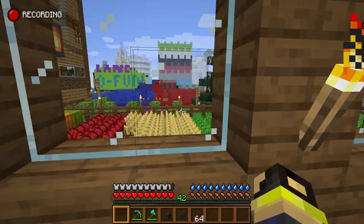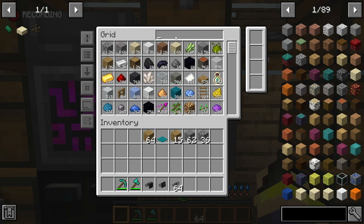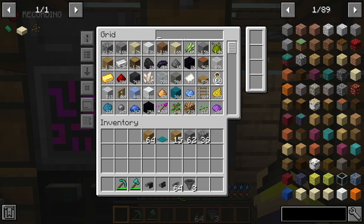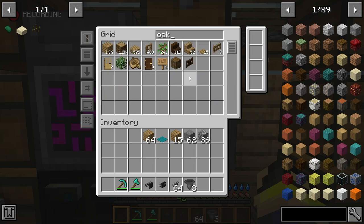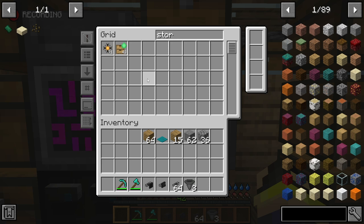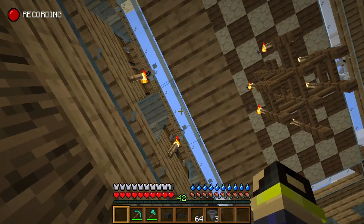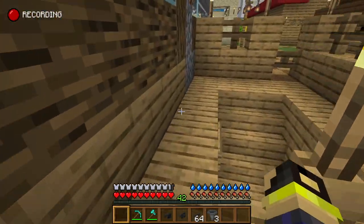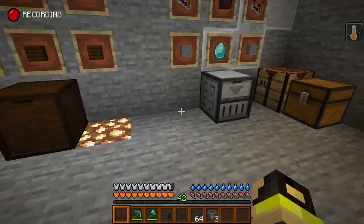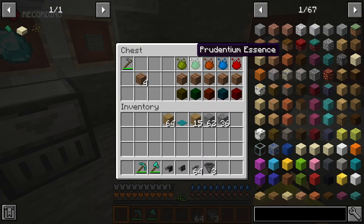Is it raining outside or just the waterfall? Just the waterfall, okay. We're going to grab hoppers - one, two, three. We might have a storage drawer downstairs from the examples we did for our tutorial video. Let's see if we can find one and utilize it.